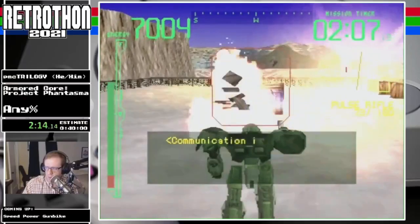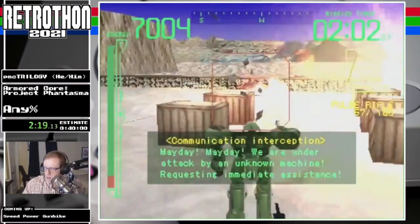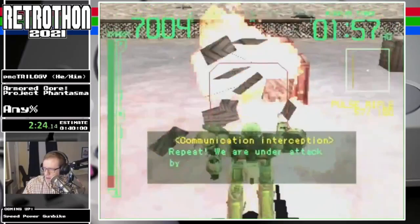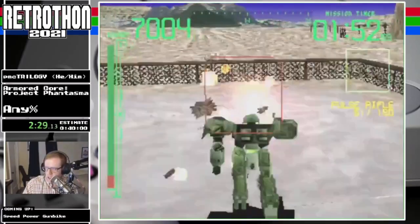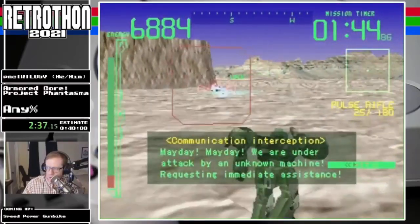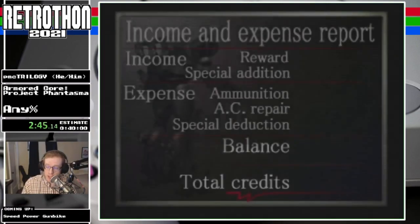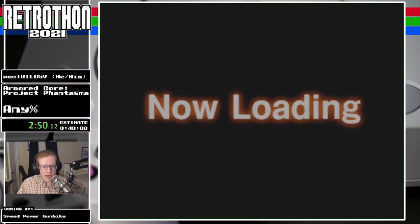There are three tanks and one mech in this level. If you don't need the money, you can do this super quick. But I'm taking extra precautions because we do not want to screw around in a marathon setting. If you're not familiar with Armored Core, firing bullets and taking damage causes you to lose money because you have to pay for it. AC repaired: $2,400 bucks. Good news though — I had enough money.